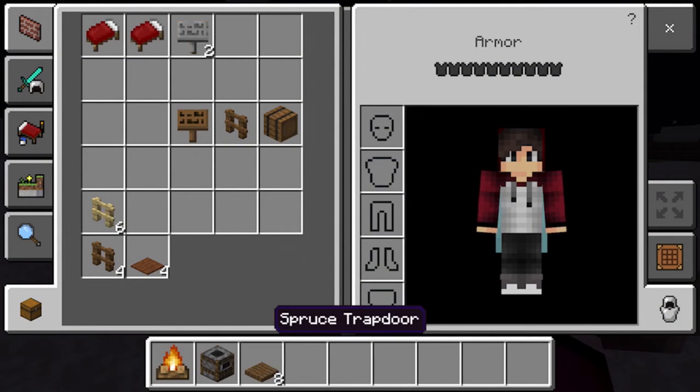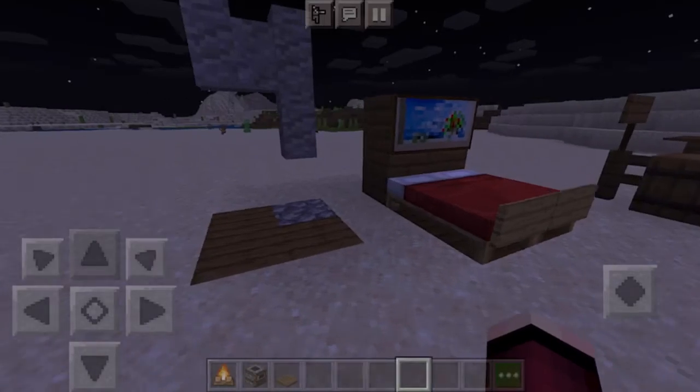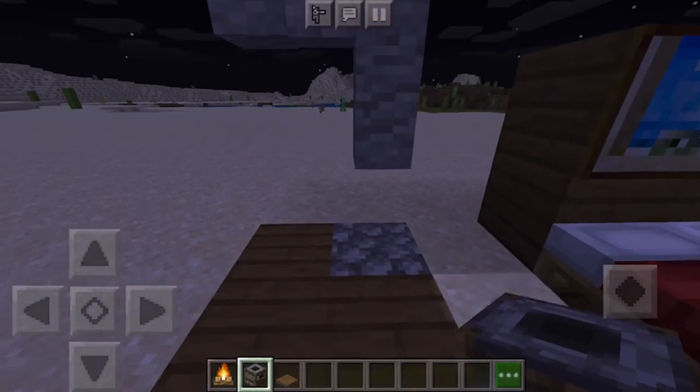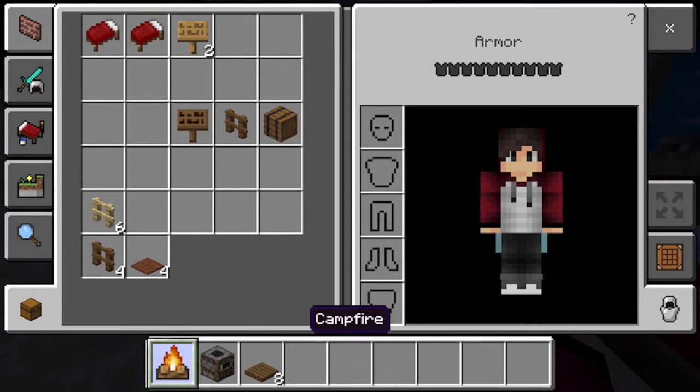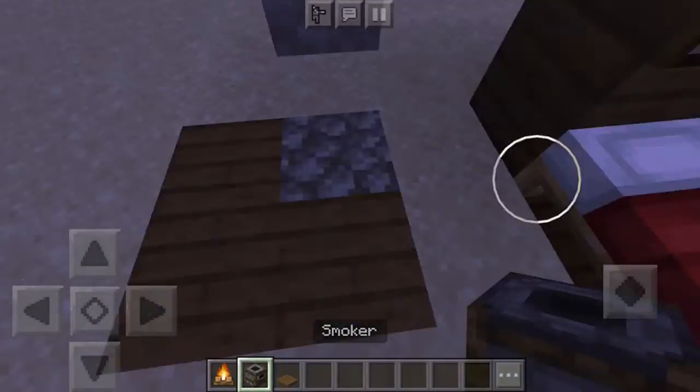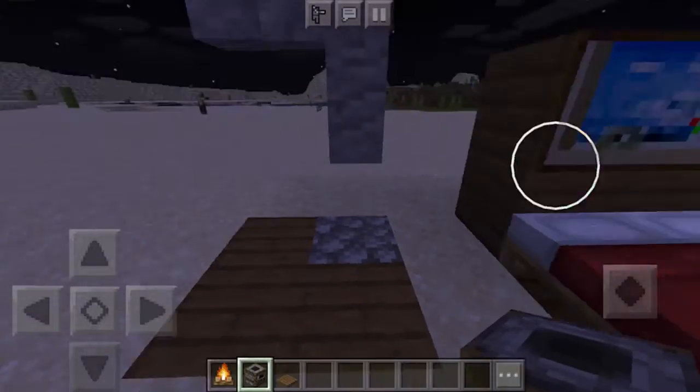Finally, we have an actual working chimney that produces real smoke. First, I should show you what you need: one campfire, which is crafted using three logs, three sticks, and some charcoal or coal — you can look that up online. You also need a smoker, which you can obtain in villages.